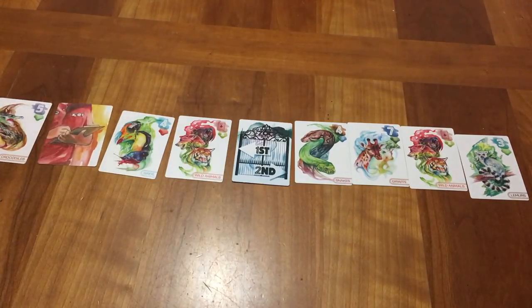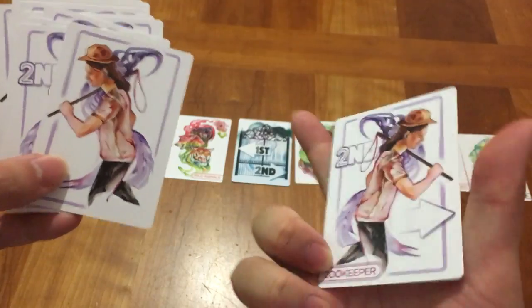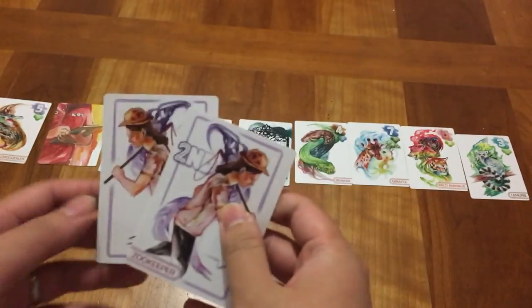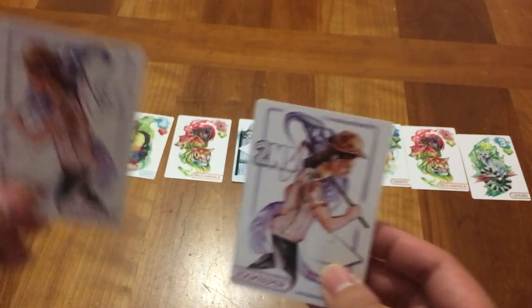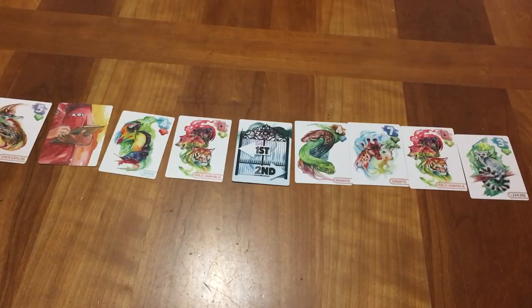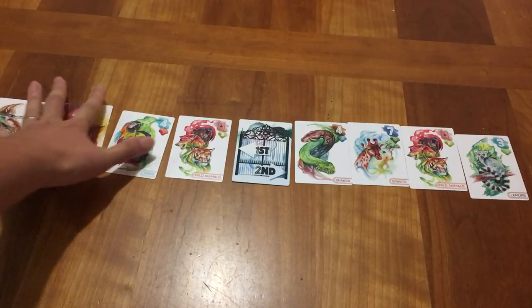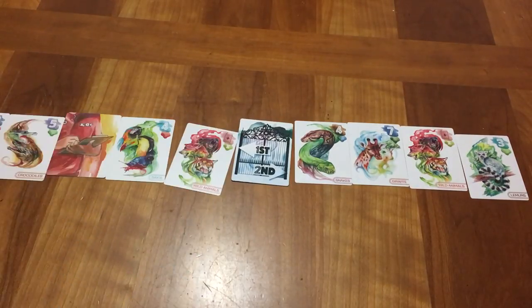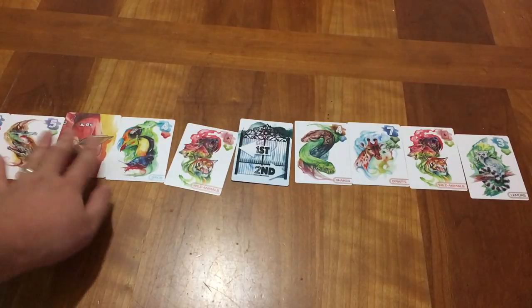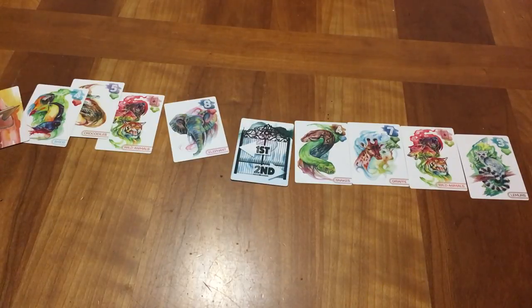What everyone does is they take their zookeeper cards — there's a second one and a first one. So what you do is you secretly choose: am I going to take the first group or the second group? You put whichever card face down. Let's say you're the only person to choose group one — everyone else chooses group two. That means you get all the cards in group one, and those are your points. If there's one group where no one selects it, all the cards from that group are placed under the clipboard. And if the clipboard card is in a group that is not selected by any player, that card and all the cards under it are handed to the current zoo manager, who will then put it into a new group when they split the groups again.